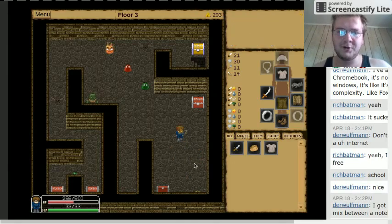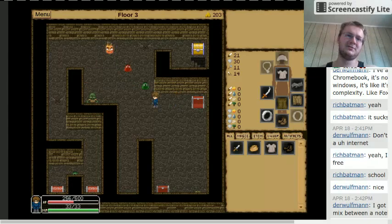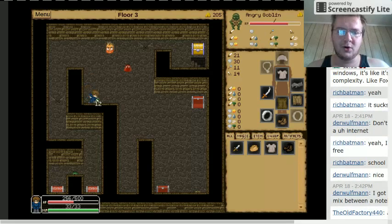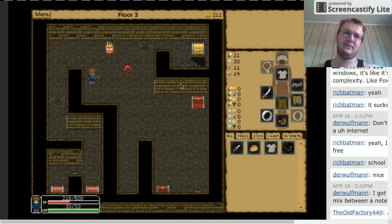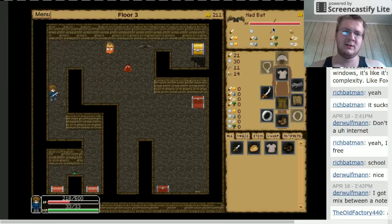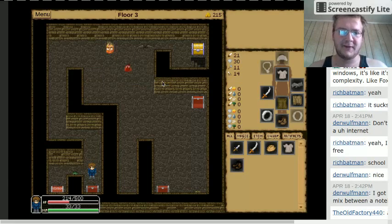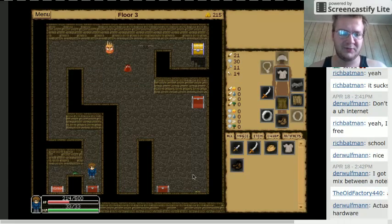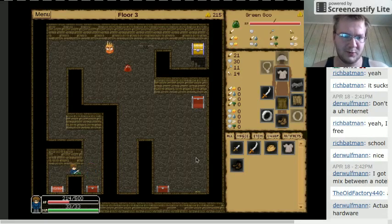You see this gold chest up here - usually that will hold an artifact or an escape wing, which will allow you to leave. You always want to use an escape wing before you die, because if you die you don't get to keep anything - not the artifacts you find or any of the gems either.